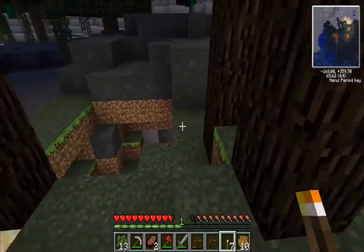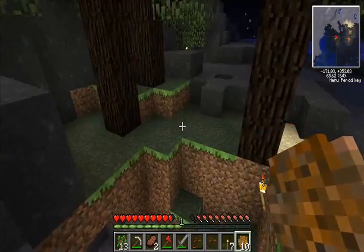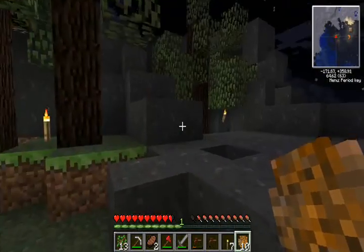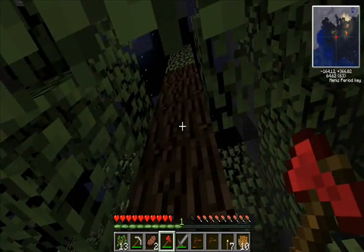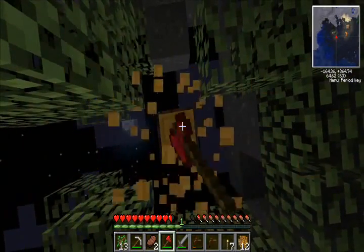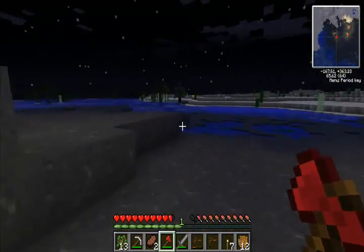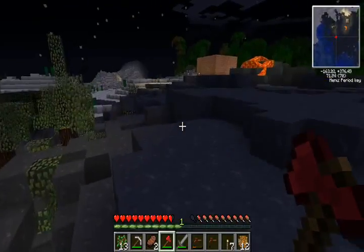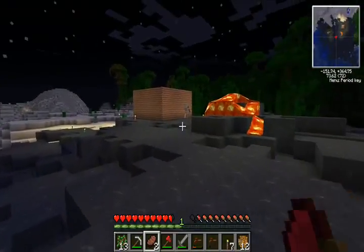I've got ten to start, and ten will get me a few things. If I can get two more — there we go, now I've got twelve. At a minimum I can at least make a generator and a macerator, and that will be a very big help to start.